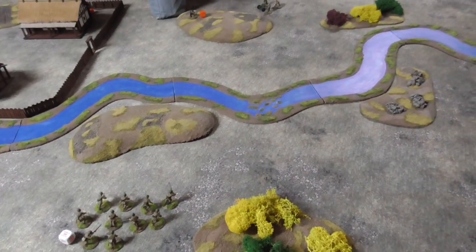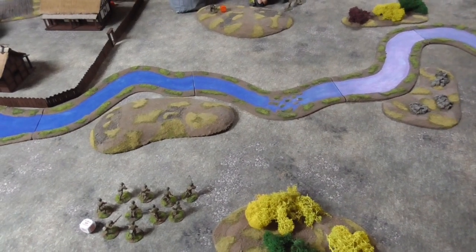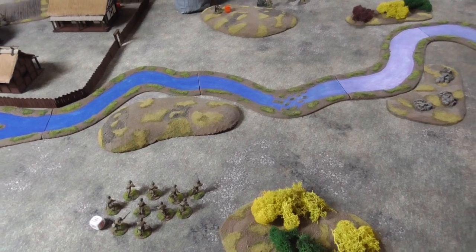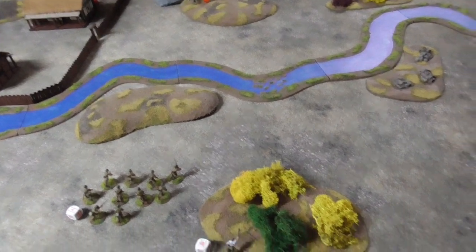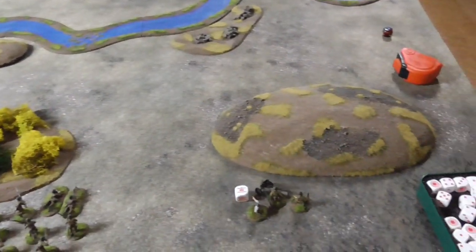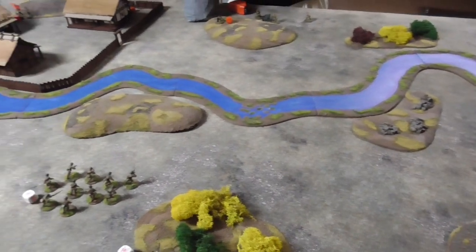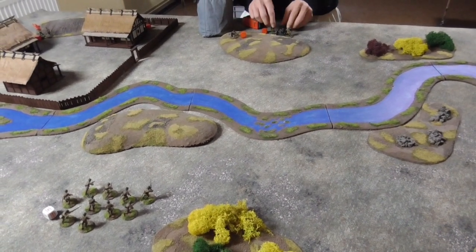The AT gun can only move six inches and probably can't see anybody from its position, so it just does one run move. Next dice is Japanese — another infantry squad arrives. The next squad has arrived and tries to replicate the result from the previous shooting. Long range, moved, small team, hitting on sixes — but nothing this time.